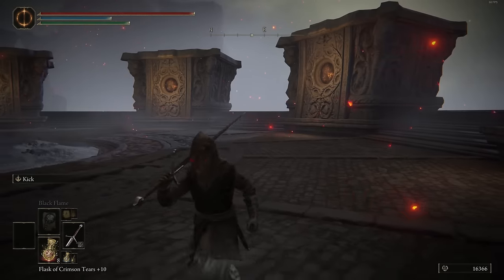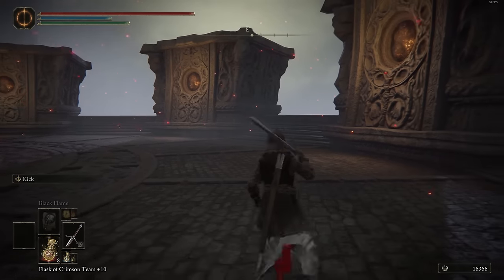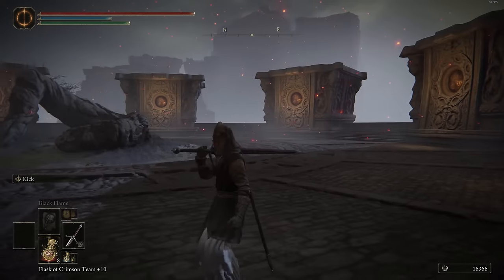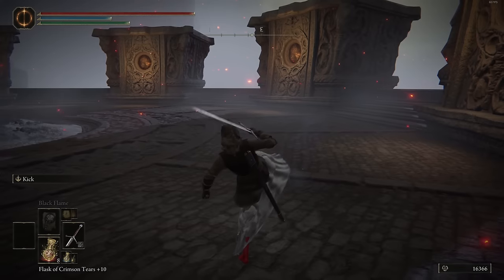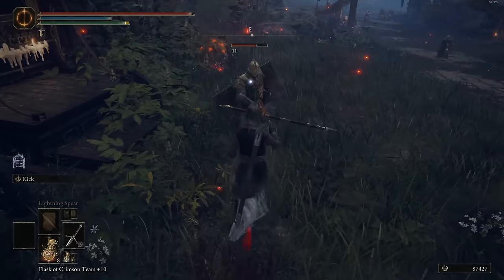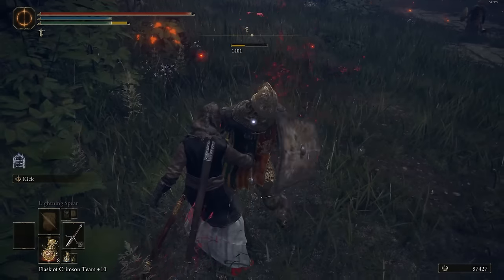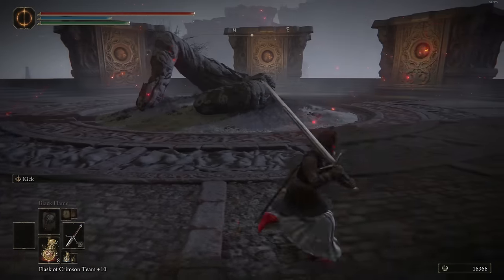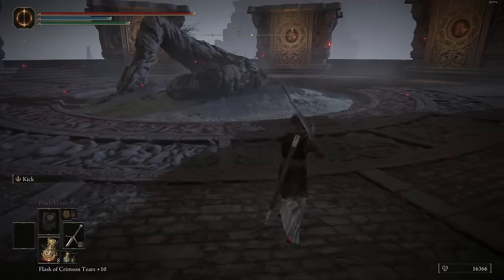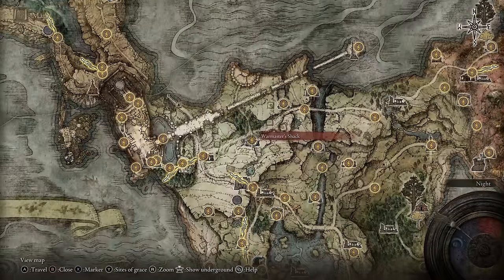Next up we have Kick. This can be used on any weapon and doesn't consume any FP. It's essentially a kick — it's not going to be like other games where you use it to kick off a turtle's shield. It can still be used that way, but it won't work as well as you'd think, and it won't stagger larger enemies either. Its pretty much only use is against smaller, annoying enemies that are turtling. If you're PvPing against turtles with larger shields, it's really not going to be great. For PvE against some enemies it's nice. You can pick it up early on off the same NPC at the Warmaster's Shack.